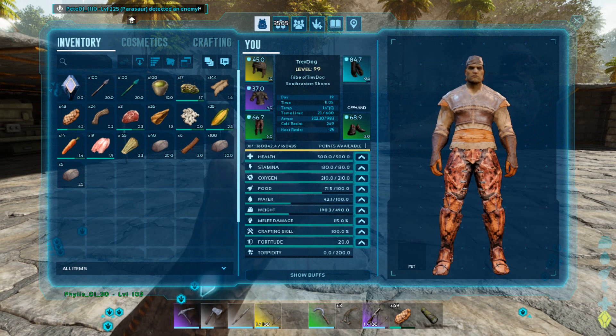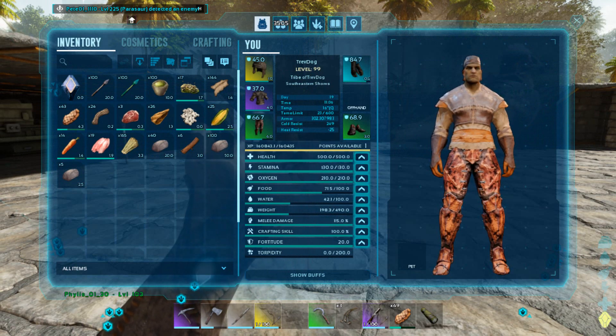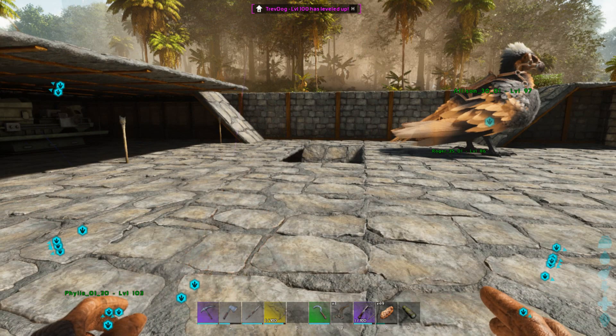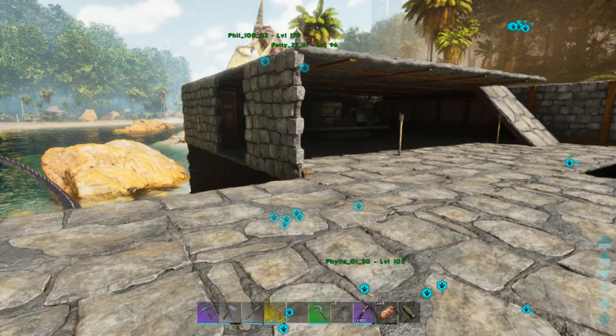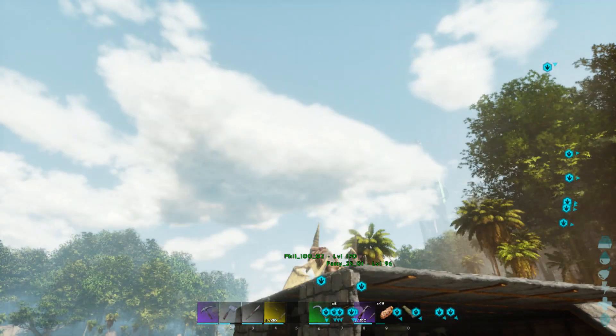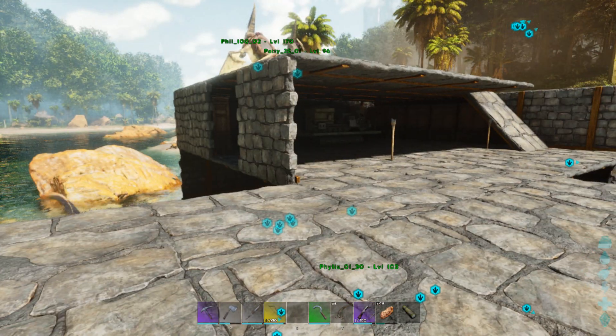Actually, let me just do one more point into weight. So that'll be 500 health, 500 weight. We'll be level 100. We've got over 3,500 points still. I think the biggest saver is when you get saddles out of the drops and don't have to make them all the time — that's a pretty good thing.